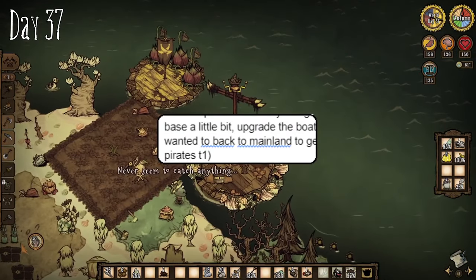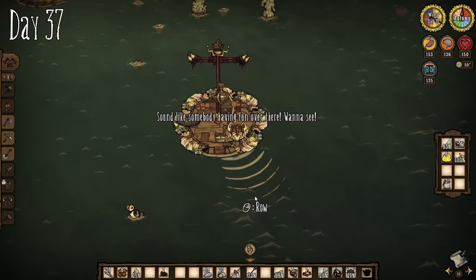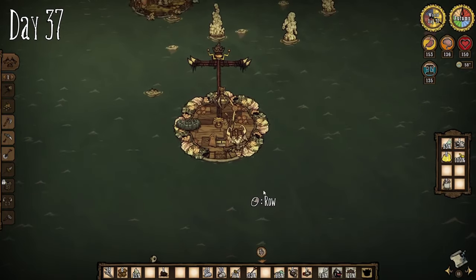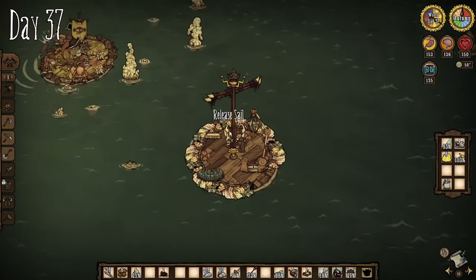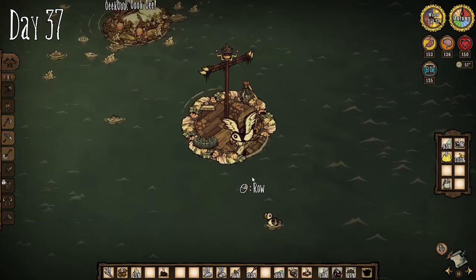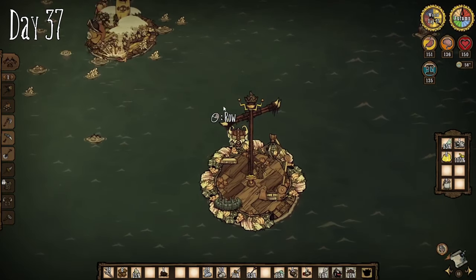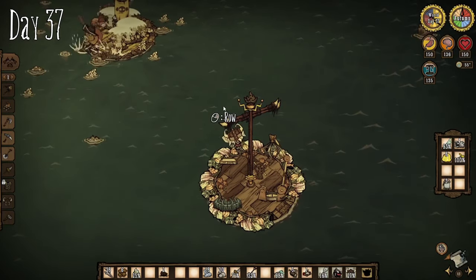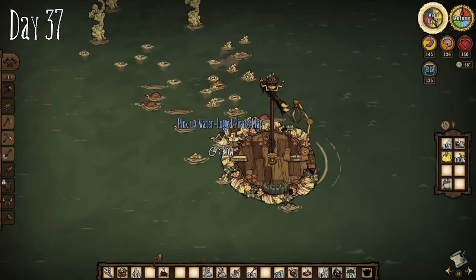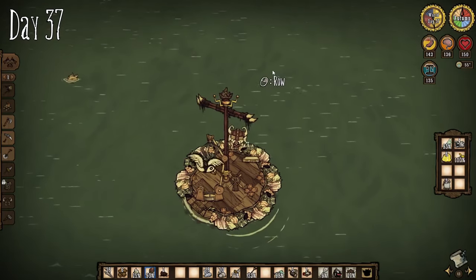I went back to mainland to get some more materials, mostly silk, but then I saw this — pirates! But they're getting absolutely destroyed by cookie cutters right now. They spawned in the cookie cutter field. They're dying. Idiots — imagine getting stuck at a salt field like that. We got a treasure map, but it leads to one we found earlier, nevermind.